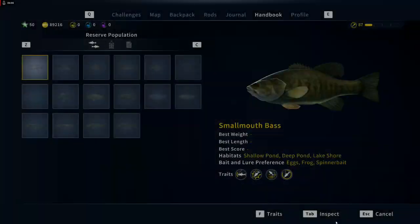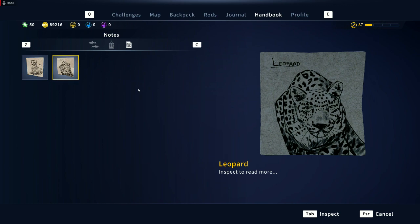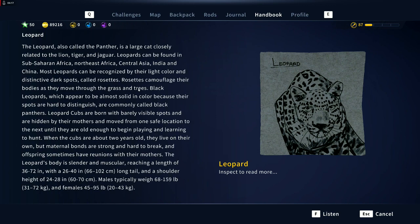The leopard, also called the panther, is a large cat closely related to the lion, tiger, and jaguar. Leopards can be found in sub-Saharan Africa, northeast Africa, Central Asia, India, and China. Most leopards can be recognized by their light color and distinctive dark spots called rosettes. Rosettes camouflage their bodies as they move through the grass and trees. Black leopards, which appear to be almost solid in color because their spots are hard to distinguish, are commonly called black panthers. Leopard cubs are born with barely visible spots and are hidden by their mothers and moved from one safe location to the next until they're old enough to begin playing and learning to hunt. When cubs are about two years old, they live on their own. The leopard's body is slender and muscular, reaching a length of 36 to 72 inches, with a 26 to 40 inch long tail and a shoulder height of 24 to 28 inches. Males typically weigh 68 to 159 pounds and females 45 to 95 pounds.